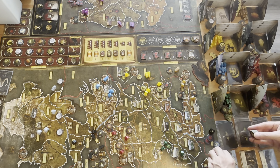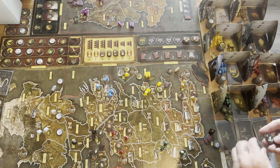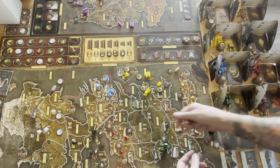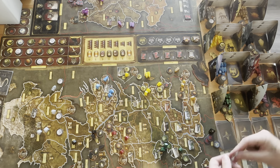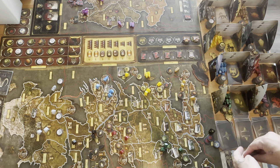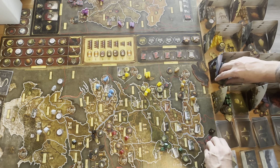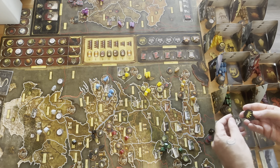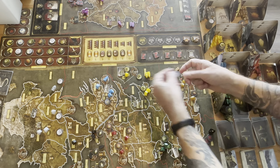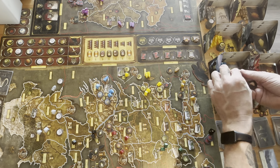Next up is Hightower. Hightower places their order tokens — a march order here, a support here, and a consolidate power token here. After Hightower is the Eerie. The Eerie goes ahead and makes their moves as well.